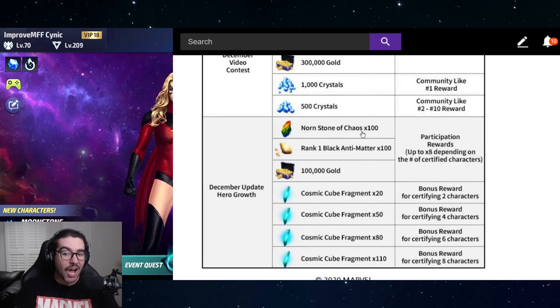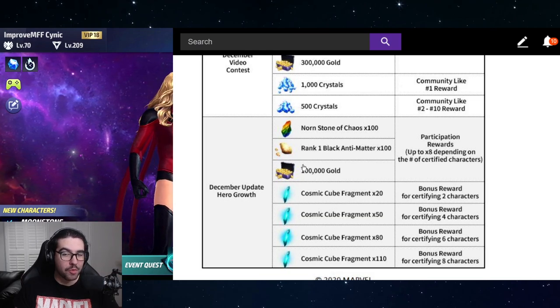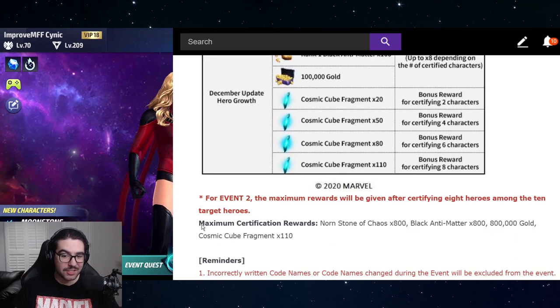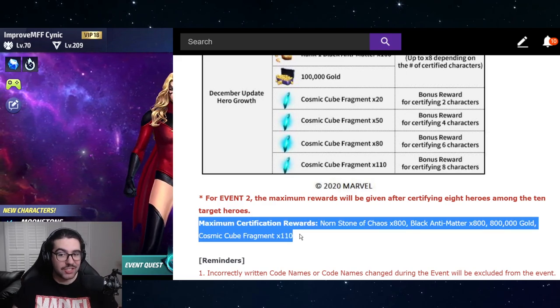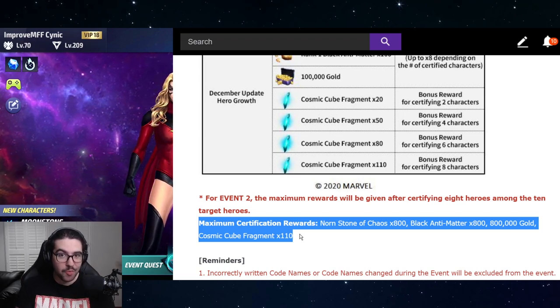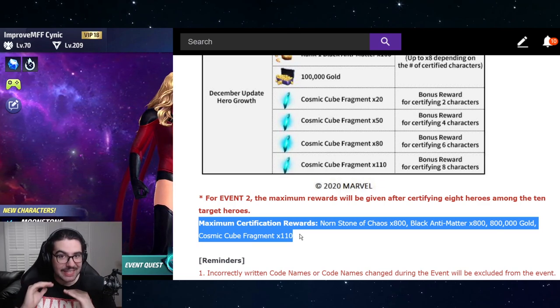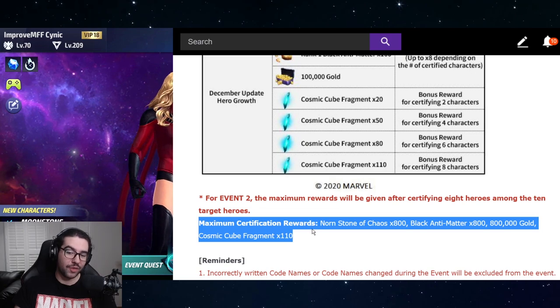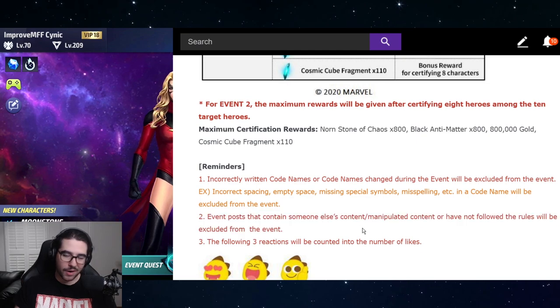If you can do all eight, you get 110 Cosmic Cube Fragments — which is like a day's worth of playing Null — plus 800 Chaos Nornstones, 800 black antimatter, and almost a million gold. These maximum certification rewards are genius — brilliant, amazing rewards. These are exactly the rewards we need to keep seeing in the game. Big thumbs up for this.